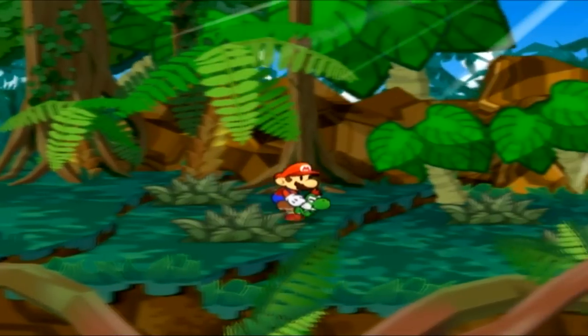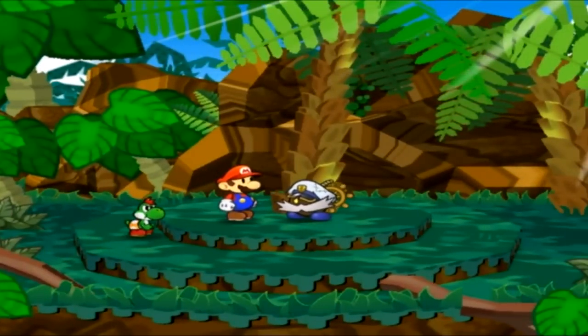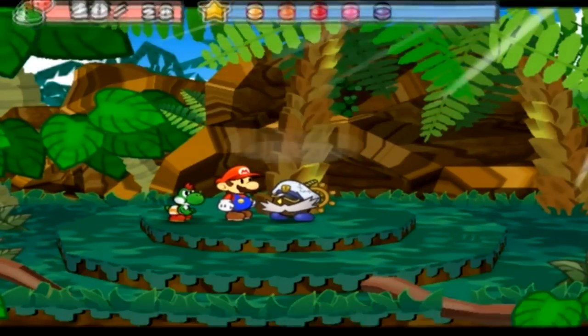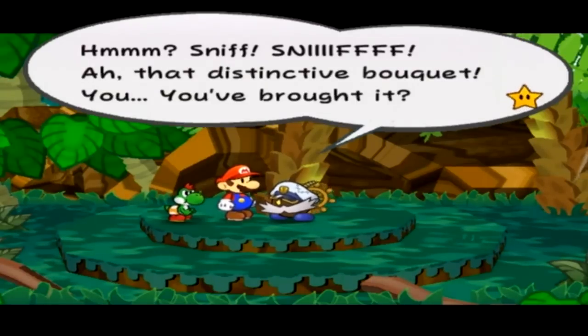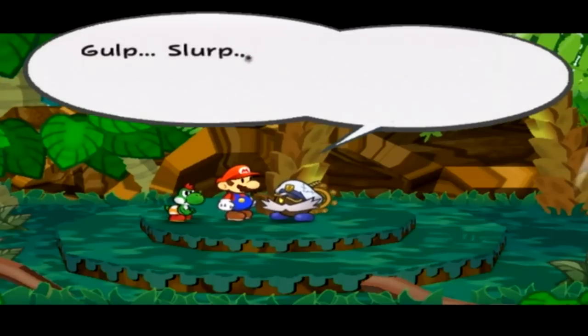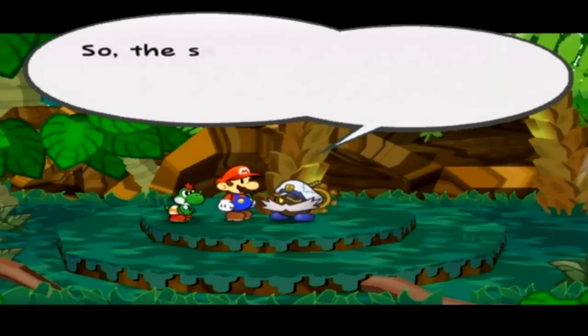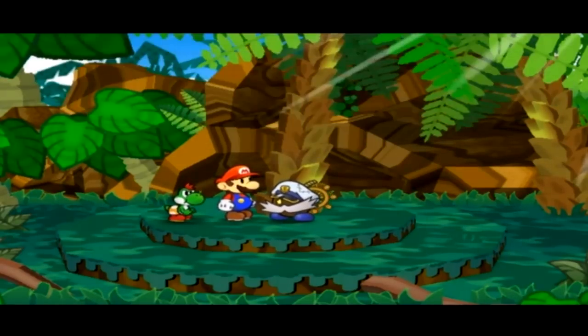After a bunch of fights, we finally made it back to the area of good old pale Bobbery. Let's not mess up Chuck-ola-cola again. Flavio's Treasured Beverage. 'Sniff, sniff. That distinctive bouquet. You brought it? Gulp. Slurp. Ah, this glorious flavor, dear boy — it awakens the mouth. So the sea was generous enough to deliver this one last grace, eh?'